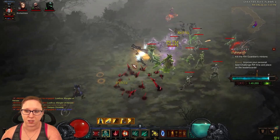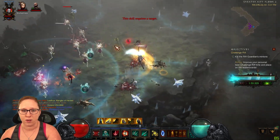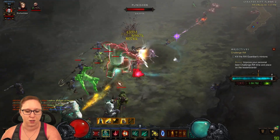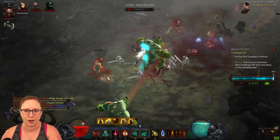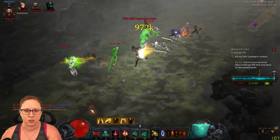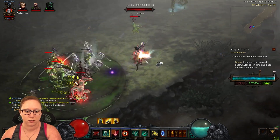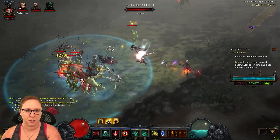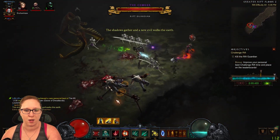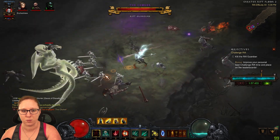There are barely any mobs here — there's not much to work with, just a few blues. What you want to set yourself up for is when you get to the guardian: have some corpse explosions ready so that you don't have to try and Bone Spear your way through it, because he was not fun to get down. Use your Leech, Bone Spear, and Corpse Explosions. I have some explosions here and some backup in the corner. I can get my simulacrums there too.